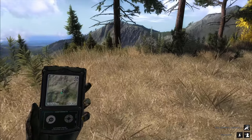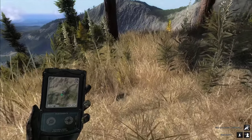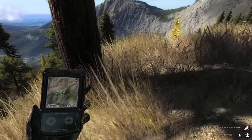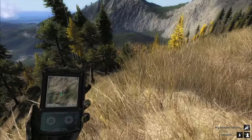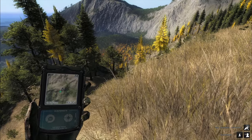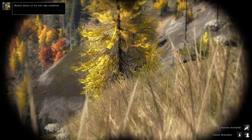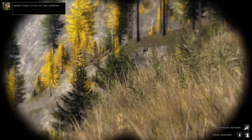He spots it now, and theoretically I only need the track so I could just run there and pick up the tracks, but I want to shoot it. It's very close to this edge here so I don't think this will work, but we'll see. I think the puma is gone because the dog made his little whining sound, but here we got a track — yes! That should be my mission complete. There it is — Return of the Cat Lady completed! Very nice.